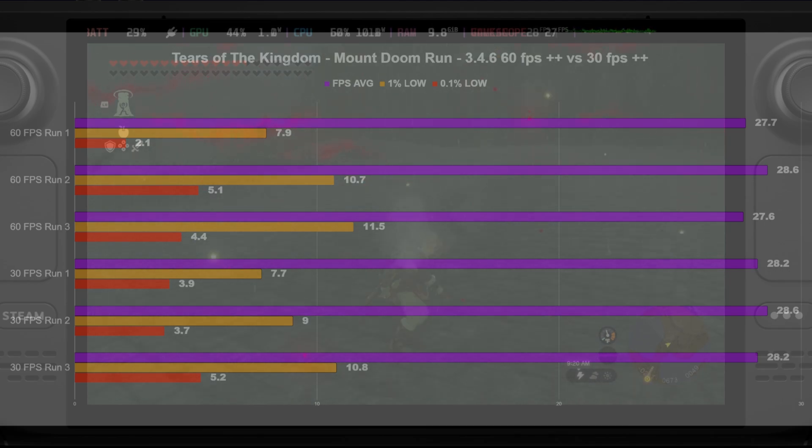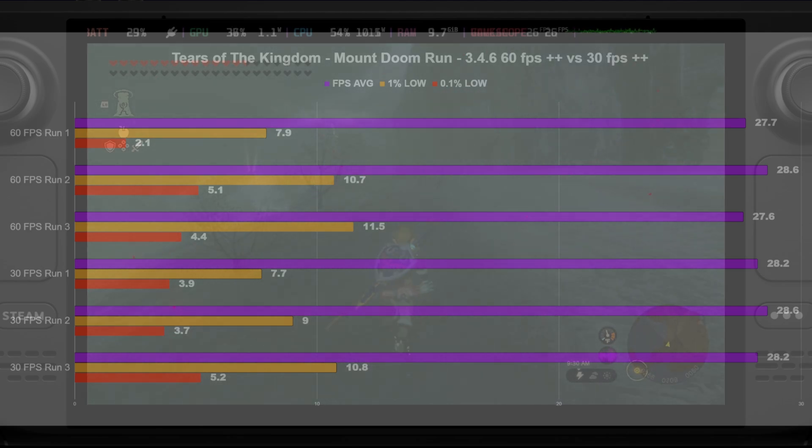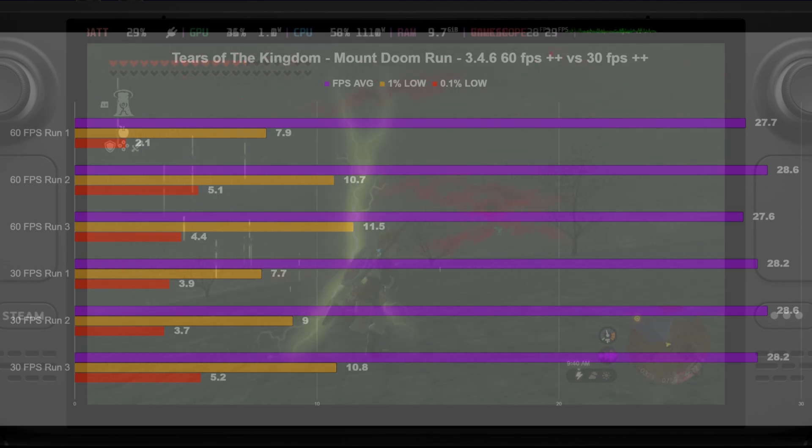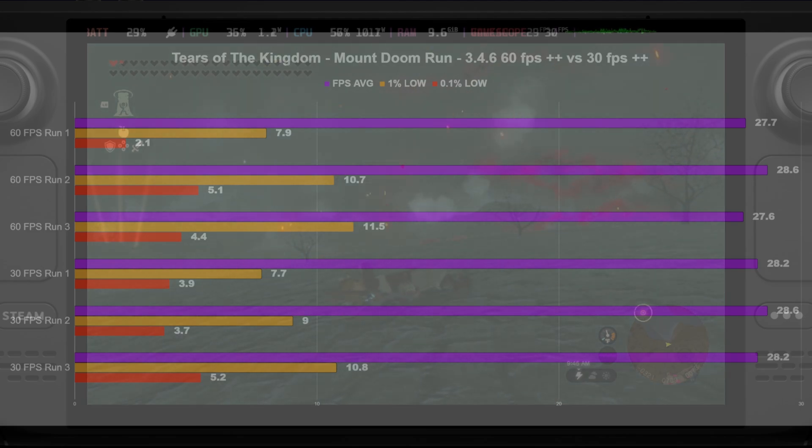I've been reading up in the comments from my previous videos and things that other people have been trying. Some people are saying there's now the 60 FPS++ variant and the 30 FPS++ variant of the mods. I was only ever using the 60 FPS++ in my testing — I didn't realize there was a 30 FPS++ version. So I brought it back, downloaded them both, and started getting into the benchmarks again.